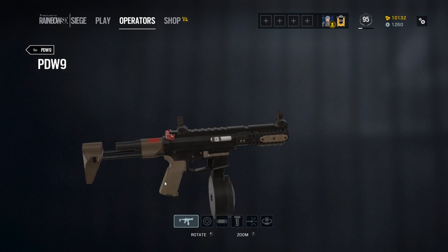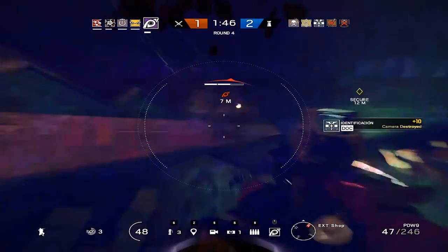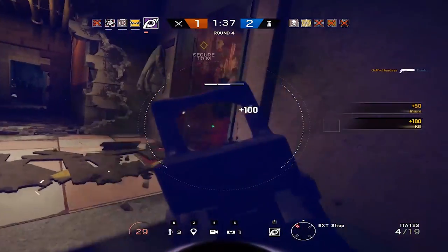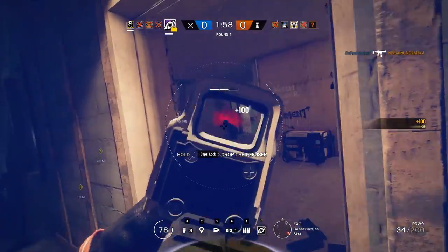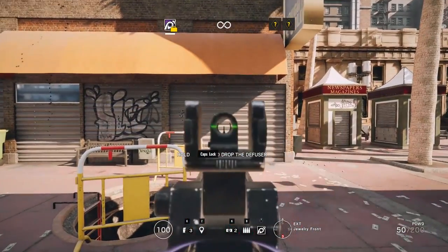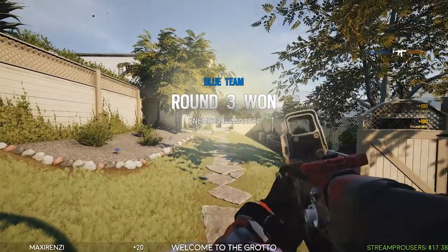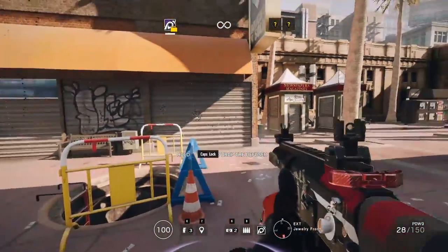The PDW is an interesting choice for Jackal in that it's an SMG — the only one available to the attacker's side — but unlike the SMGs defenders carry, this gun gets 50-round drum magazines. It'll go through that magazine faster than you might think given the high rate of fire, but the question of whether to reload will often be negated. Its recoil pattern goes up strongly with a similar right curve to the C7, but it's still manageable. Against armored targets it'll take 4 shots at long ranges to kill. Perhaps the most noticeable aspect of the PDW is its incredibly good hipfire accuracy, which makes it often seen with a laser sight and close range optic combination.